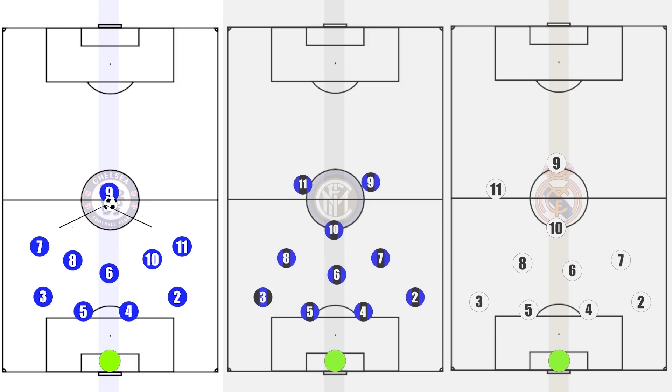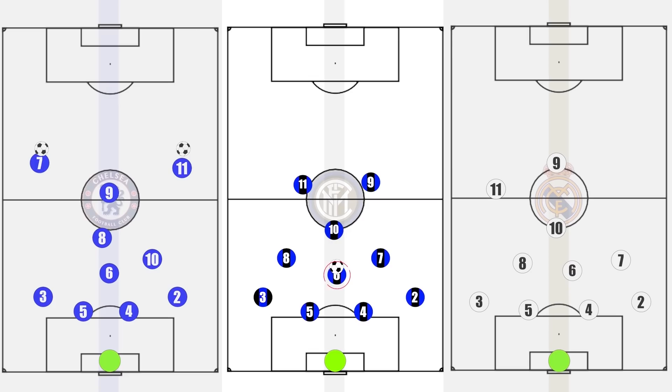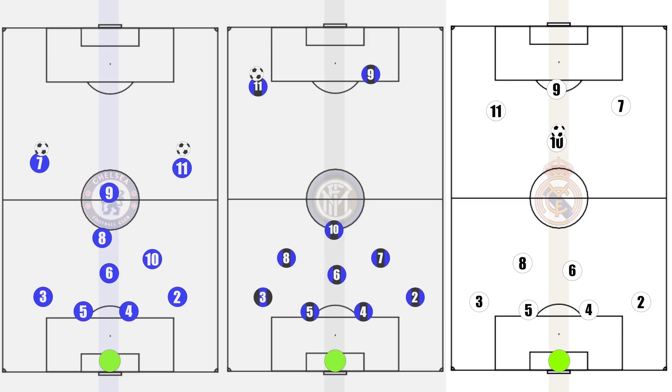When transitioning, Chelsea tended to go more direct, looking to hit Drogba who could hold it up whilst support arrived to subsequently play into the wingers, either directly or through Lampard. At Inter, when launching the counter-attack, Cambiasso was the key — once found, he had pinpoint long balls to the wide regions, and Eto'o often pulled wide where he could use his pace to lead the counter-attacking charge. With Madrid, they would look to work the ball to Ozil first, who used his movement to stray from the defensive midfielder. Once found, he would lead the charge joined by Ronaldo, Di Maria and Benzema, leading to several goals.